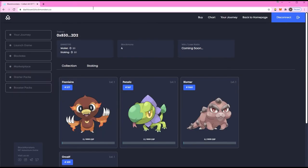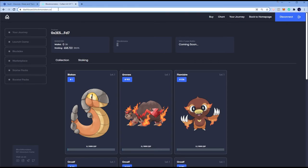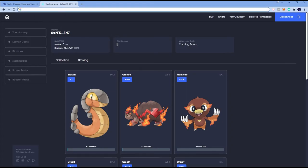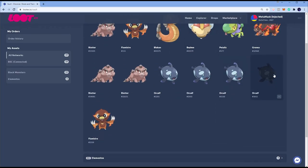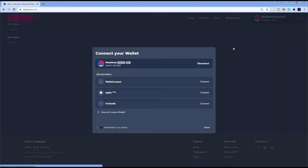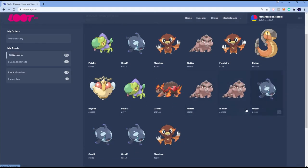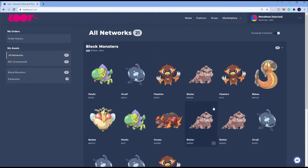We have two more Block Monsters to send to a different address. We're going to go directly to the dashboard so we can have a good eye on whether it was successfully transferred. This Orcalf that's blacked out means it's no longer here. When we refresh the vault, it's gone — forever gone. Orcalf, bye bye.